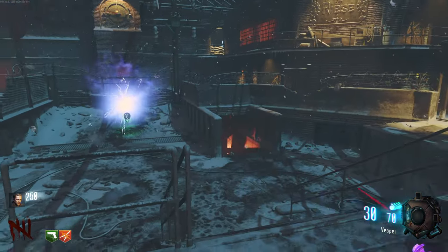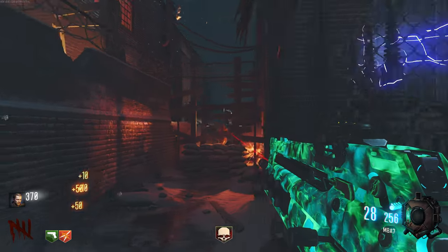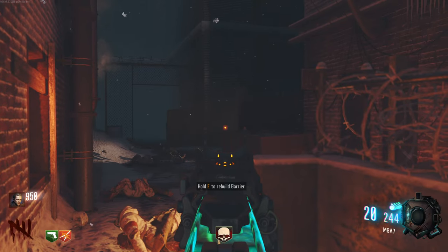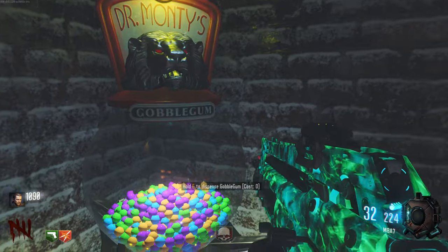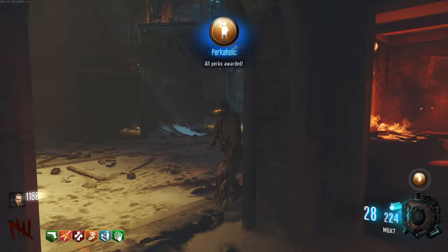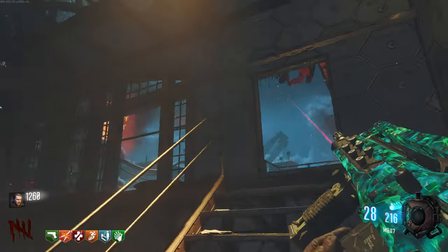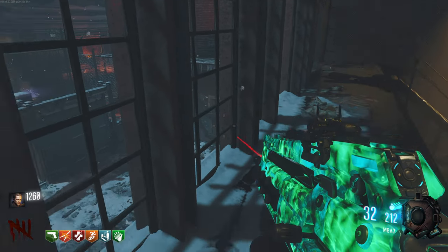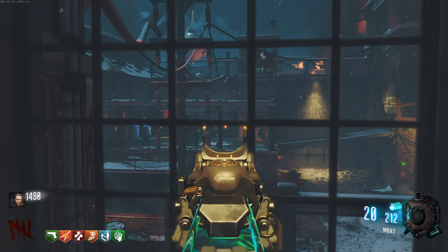Vesper level up! I'm going to focus on the M8A7 for a bit — it's only three levels away, same as the Vesper technically. I got the Perkaholic, that's ideal — perfect. That was a really fast reload by the way, and that's before Fast Mags. The Vesper still needs three more levels, and the Shiva is getting pretty close but it's a starting weapon so I'm not worried about leveling it super fast.